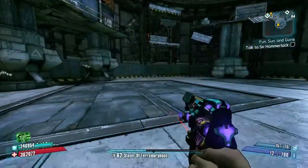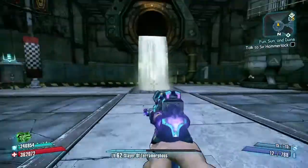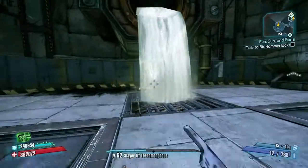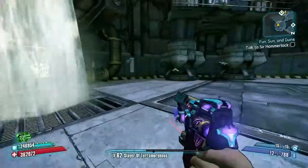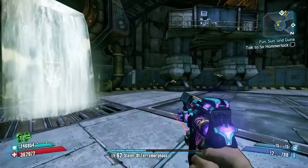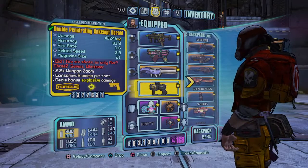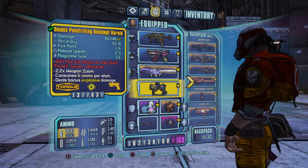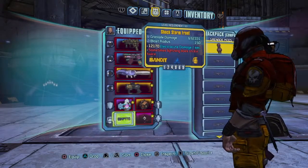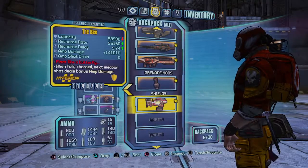So there's a few things I would recommend having for this. Technically you don't need any of this stuff, but I would recommend getting it before because it makes farming him a lot easier. Because he is an invincible boss, so if you don't have this it can take a lot longer. The gear I will be using is a Grog Nozzle, Double Penetrating Unkempt Harold, a Shock Stormfront Grenade, and then a B-Shield.